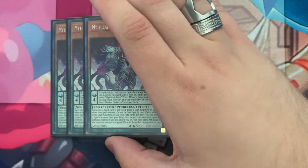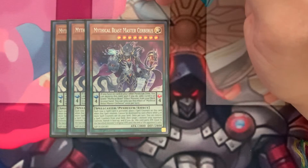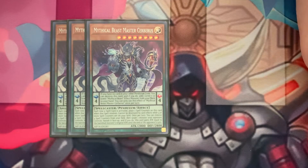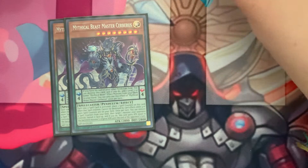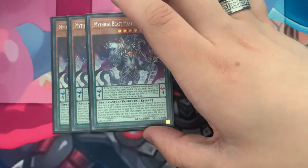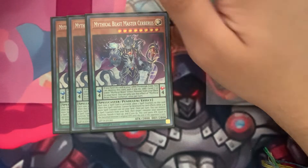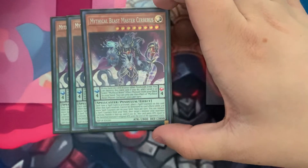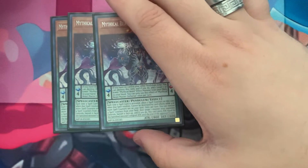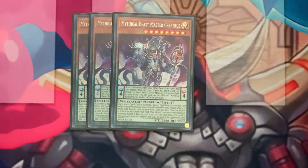First off, we have three Mythical Beast Master Cerberus — it's a good card. If you're building your own version, I would suggest at least two. They can search out the Jackal King, and if you use this while you have a Chronograph Sorcerer in your hand, you place it in the Pendulum Zone, destroy it, search a Mythical Beast, add it to your hand. If you have Chronograph Sorcerer in hand because a card was destroyed by a card effect, you can special summon Chronograph as well as the Jackal King you just added. It's a really interesting combo. I run three, I would suggest at the very least two.